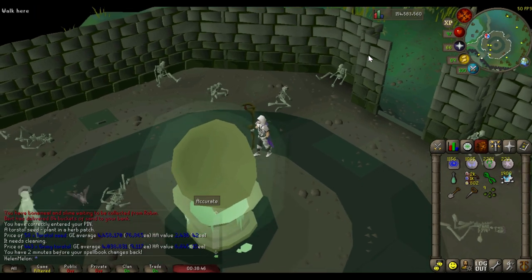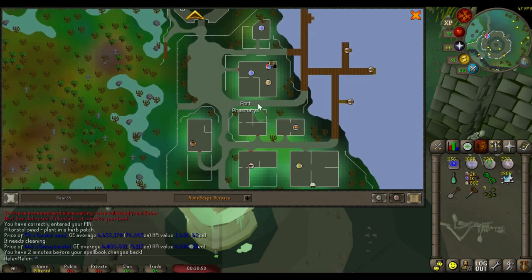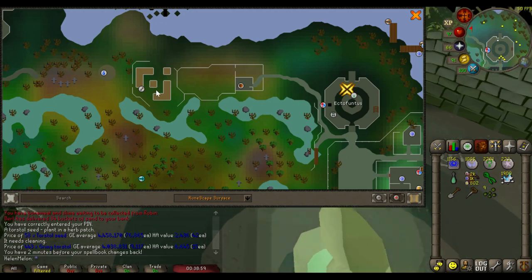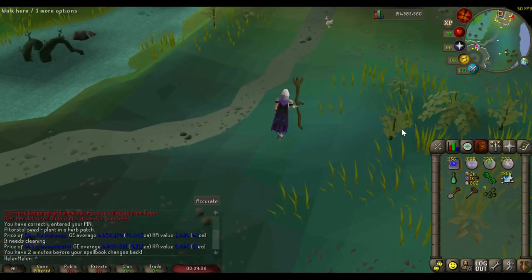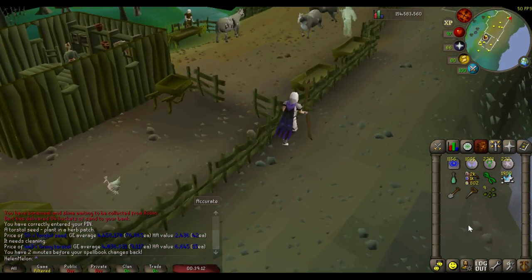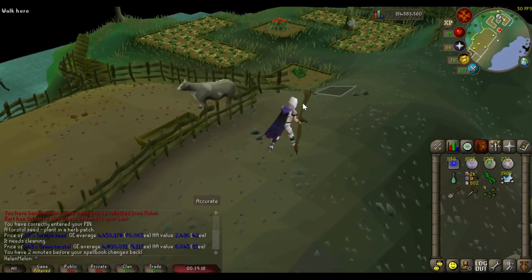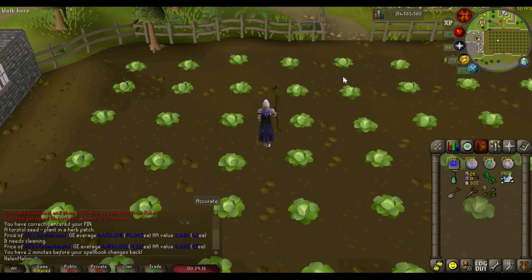The ectophial takes you to Port Phasmatys, and if you run all the way to the west the farming patch is right over there. One thing to note: when harvesting your herbs, make sure you have the magic secateurs equipped or you will not get the 10% increase in yield. Right here is the patch at Port Phasmatys.